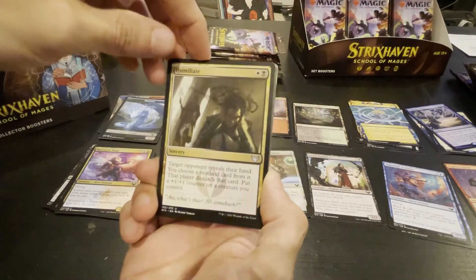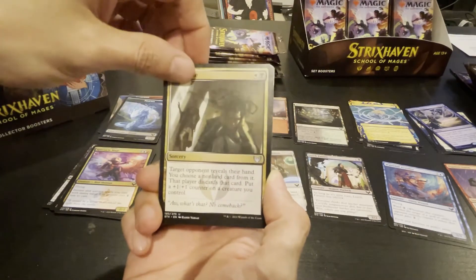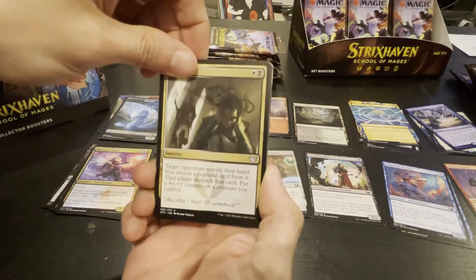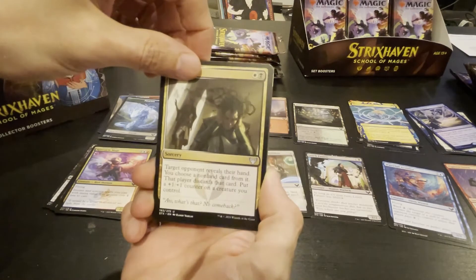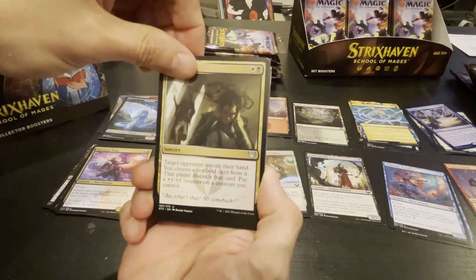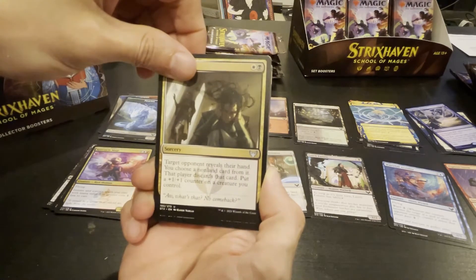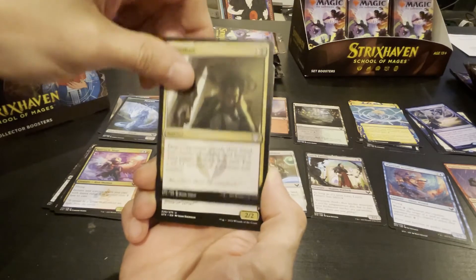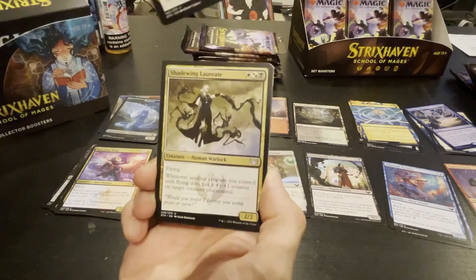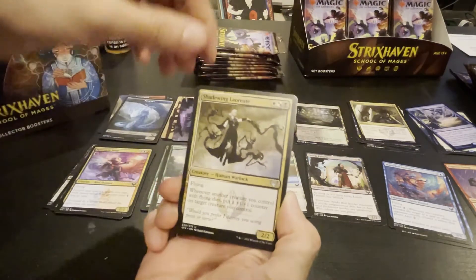Humiliate — I kind of like this card. When you can see their hand, that's always good. People underestimate how good that is. You choose a nonland card from it — especially if you're playing Standard. If you're playing Standard and you can see someone's hand, that's a huge advantage. That's a good draft card.